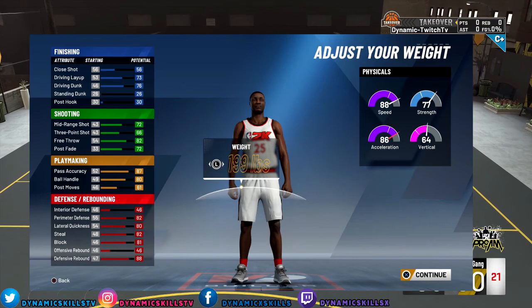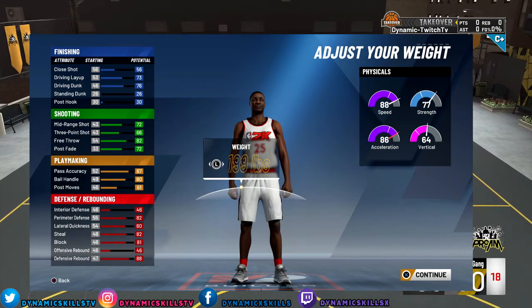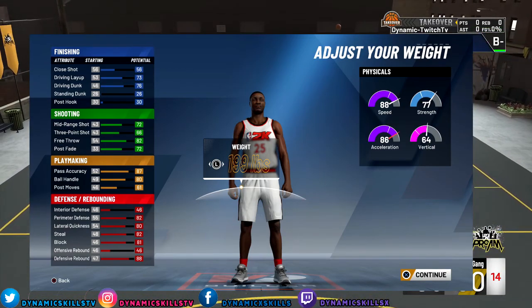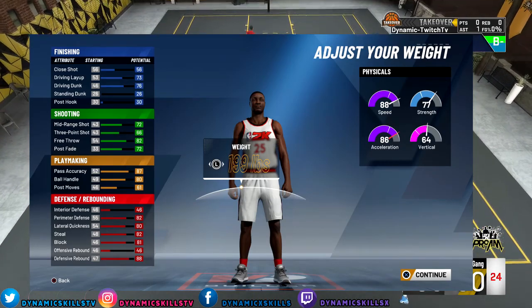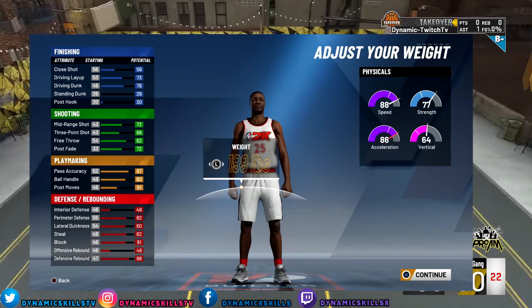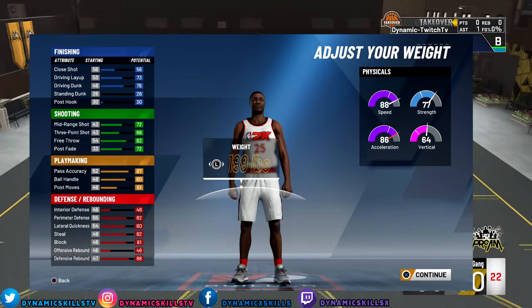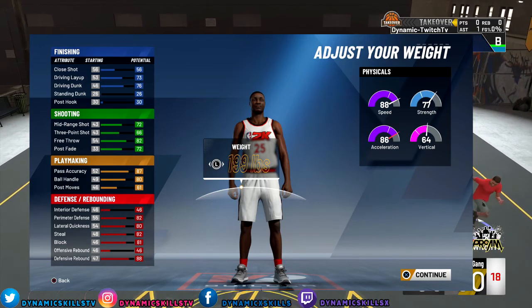My mid-range maxes out to a 72, three-point shot 66, free throw 82, pull-up fade 72. I don't get Hall of Fame shooting badges. With gold difficult shots, gold catch and shoot, silver dead eye, gold quick draw, I should be able to knock down shots when I'm open. Y'all know I don't really shoot contested anyway. I always make open shots.